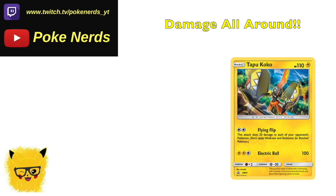It's a spread damage deck, so obviously you have to include the Tapu Koko promo. It does 20 damage to each of your opponent's Pokémon, and it's good for a DCE — you're spreading damage like it's nothing, it's amazing.